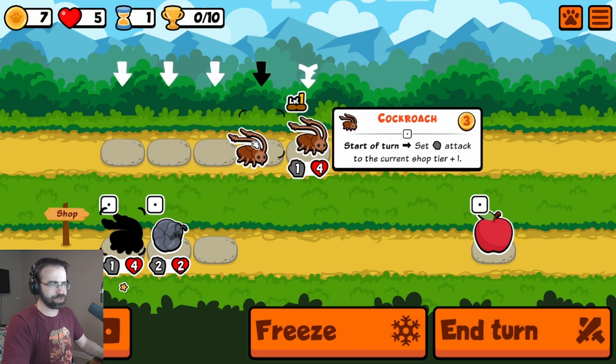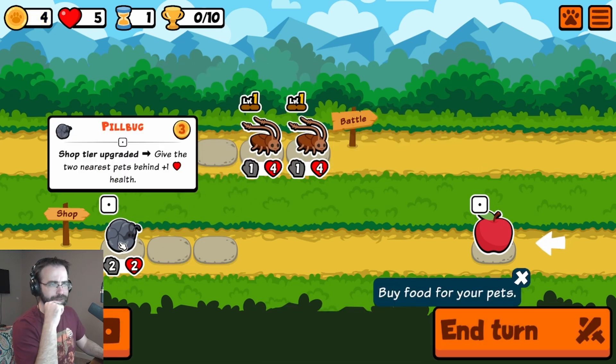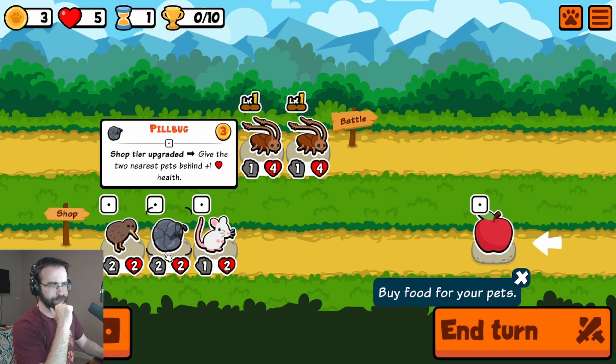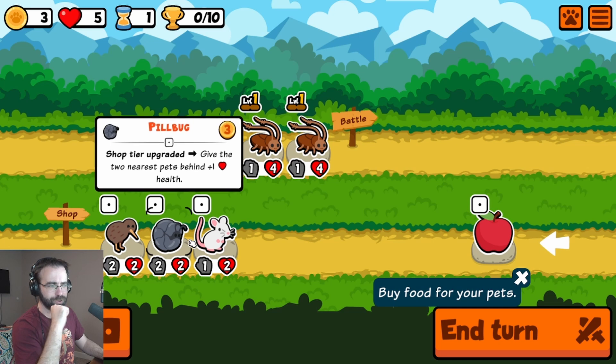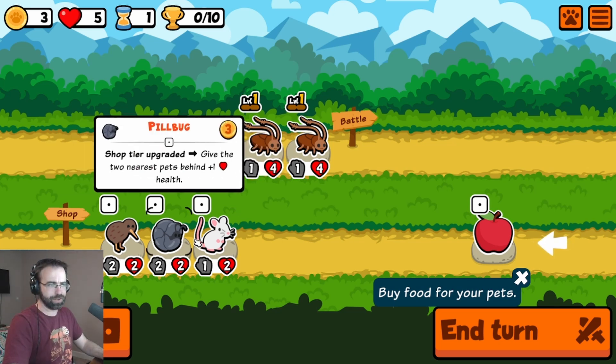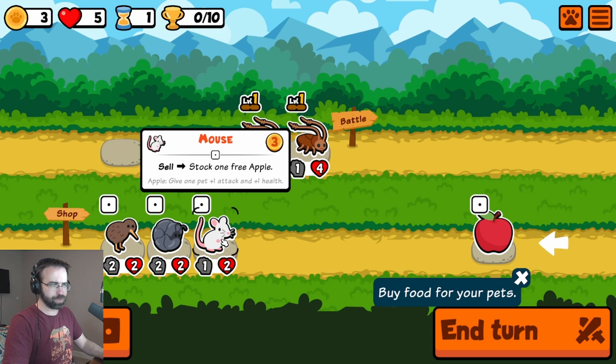Start of turn, the cockroach sets the attack to the current shop tier plus one. I have no idea what that means, but we got two cockroaches, so we're going roach strat. We're not even worried about what the pill bug does — we're not capable of that. We want to get up to three pets; we got three more gold, so we might as well get another guy.